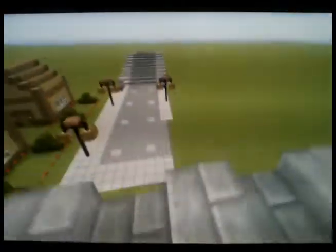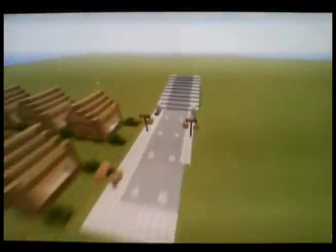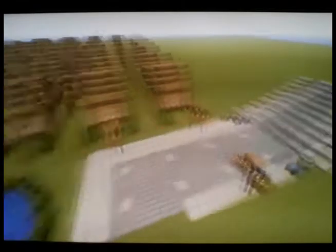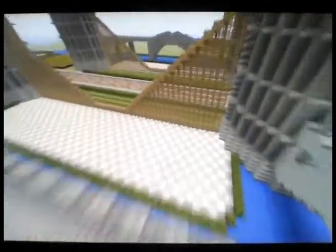It's just a staircase going all the way up. It leads out to a bridge where you can overlook the water and this fence design. I was gonna turn this into a city, but I decided not to because of how big it was already, and I think it would just be good by itself.